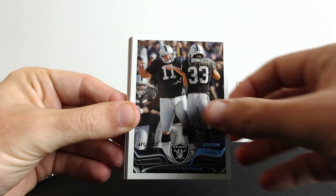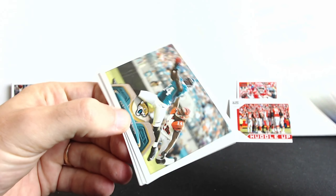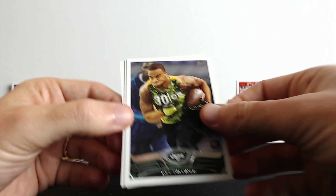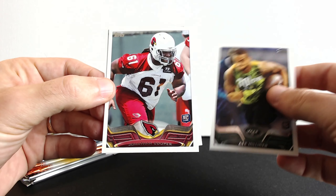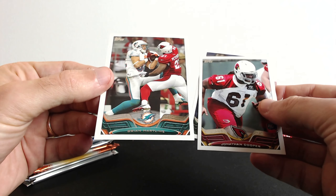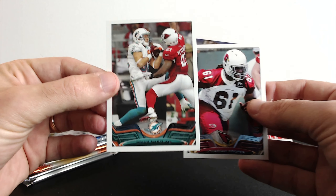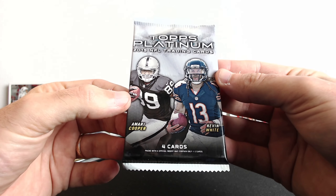These packs probably don't have anything special - let's keep going through them fast till we get something interesting. 1000 Yard Club again, and there's some rookies - D. Milner, Jonathan Cooper, and Brian Hartline.